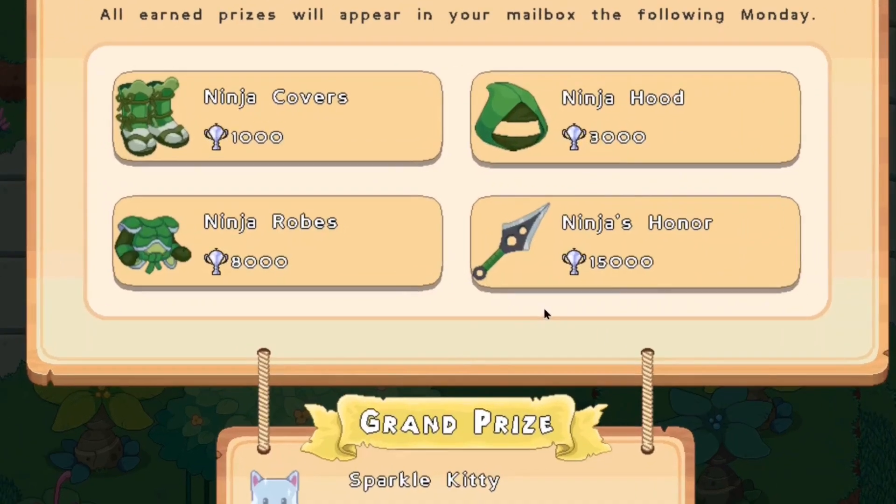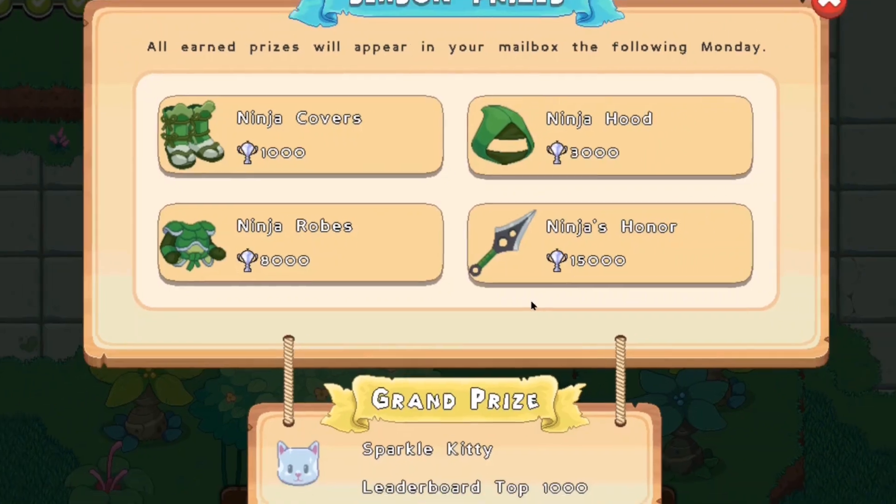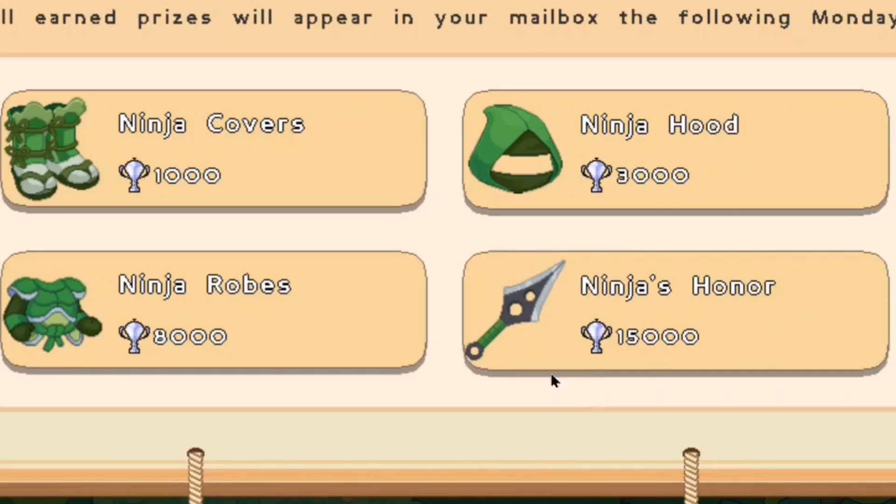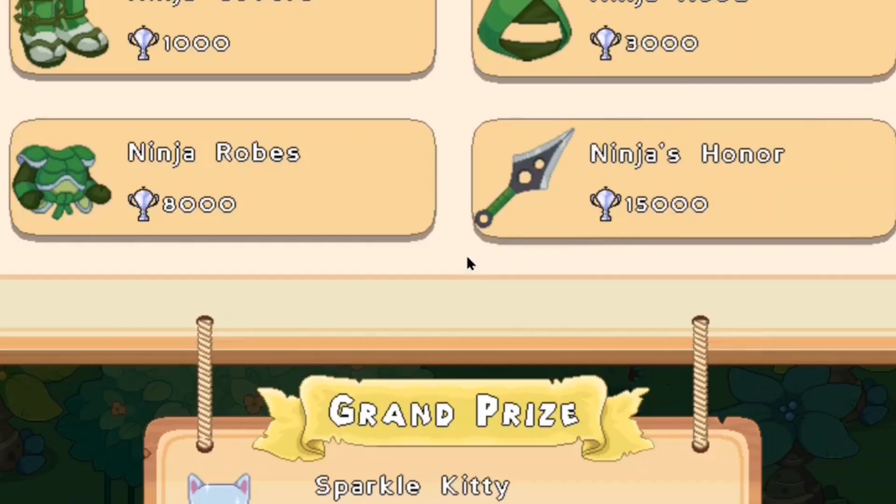It seems like this season is based around the ninja. So let's quickly go over the prizes. For 1,000 trophies, aka 10 battles, you guys can get yourself the ninja covers. For 3,000 trophies, aka 30 battles, you guys can get yourself the ninja hood. And for 8,000 trophies, aka 80 battles, you guys can get yourself the ninja robe. And for 15,000 trophies - 150 battles - you guys can get yourself the ninja honor.